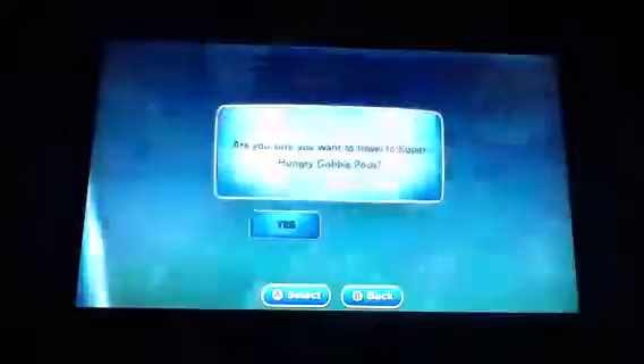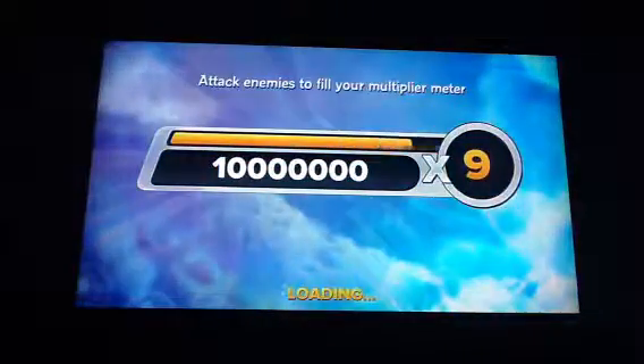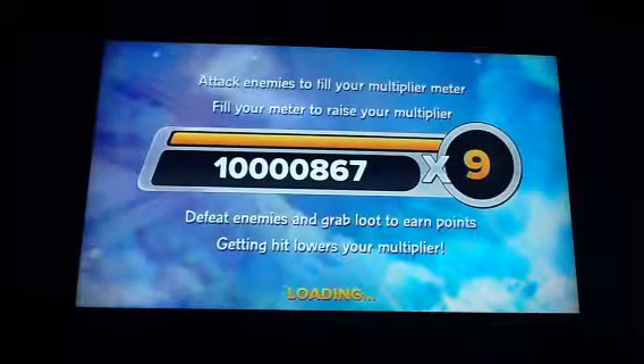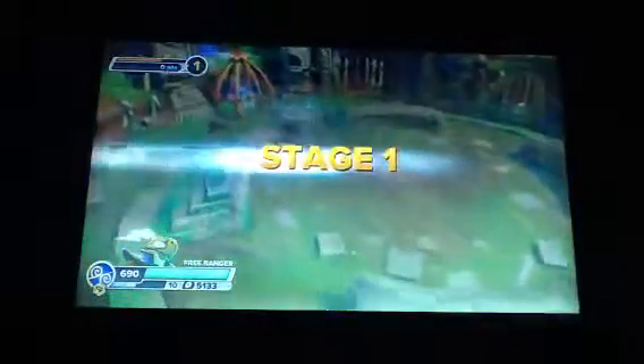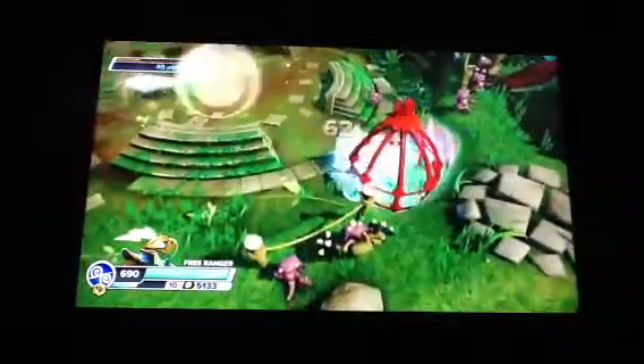Let's go to solo survival. He comes in the 3DS starter pack along with Rattleshake and Volcanic Eruptor, also available in a single pack. Free Ranger is mainly a melee character — I'm not going to get the food this time. The lightning is good for Chompies and gives some range, but as I said, Free Ranger is mainly a melee character.